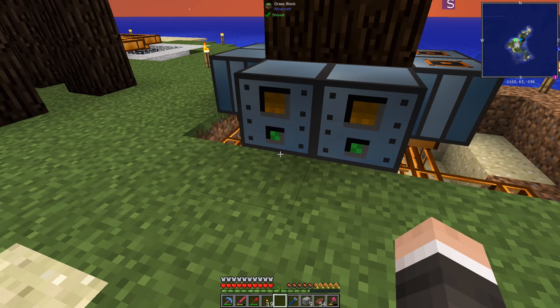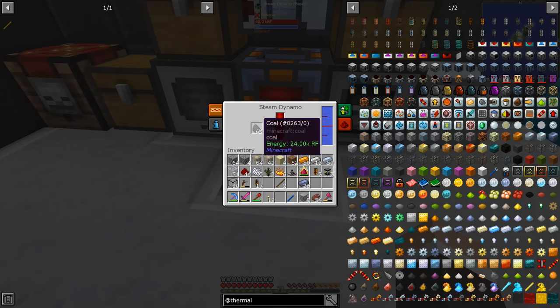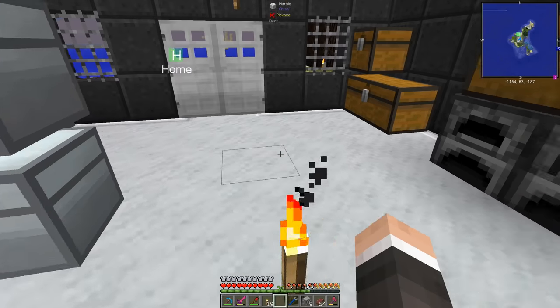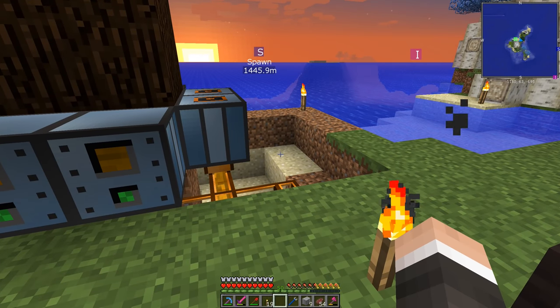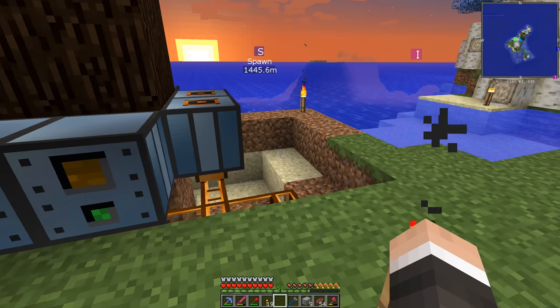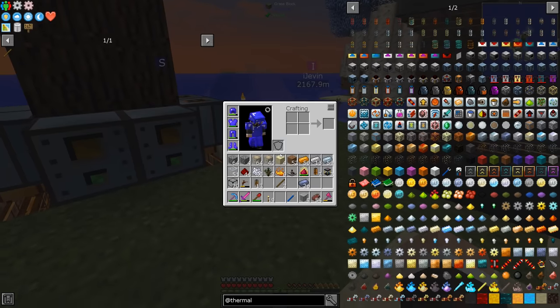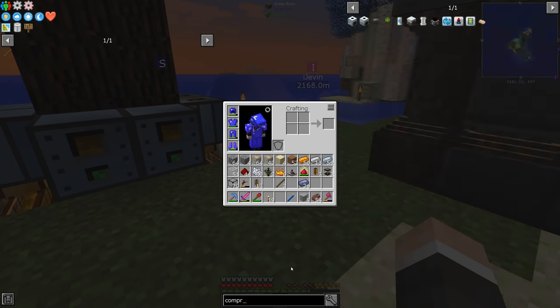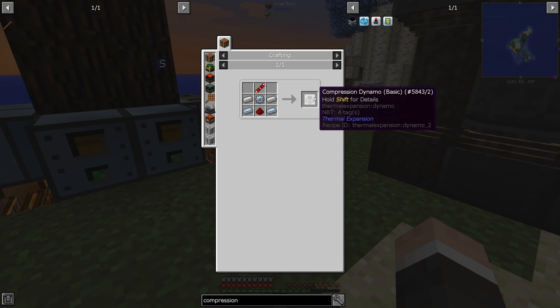From the rosin, we're gonna put that into a steam dynamo like we have in here — this guy. It's gonna use that instead of the coal. But that's not what we're ultimately after. What we're ultimately after is the tree oil that is produced by the fractionating still, which will go into a compression dynamo. With some water, this will make power — it'll make a million RF per bucket of tree oil.